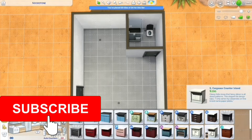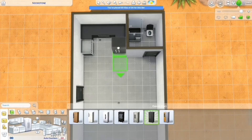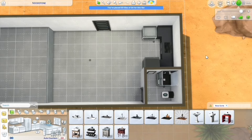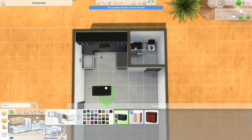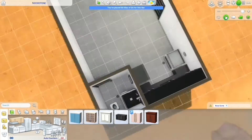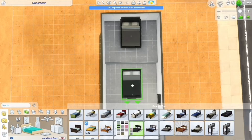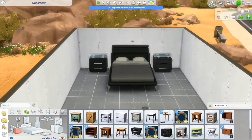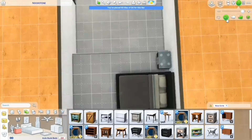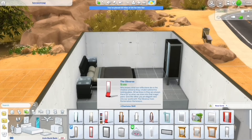Anyway, this house is all base game and modern, and I really enjoy the way it turned out. I think it turned out really nice — not to toot my own horn or anything. I did a platform for the bedroom which I think turned out really nicely; it kind of helped separate the bedroom from the main living area of the house while keeping it like a studio instead of a one-bedroom.